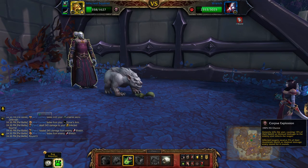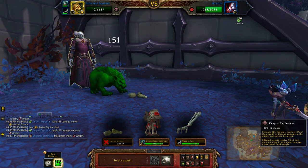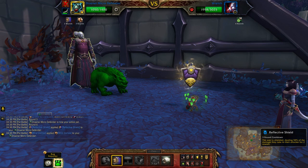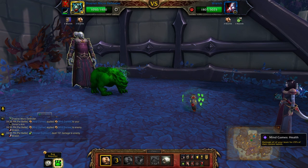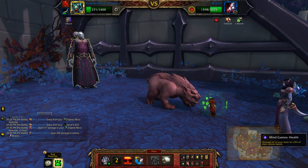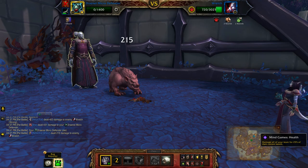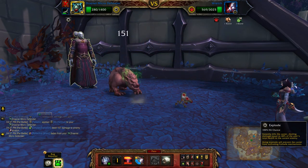Okay, now you want to hit Corpse Explosion. Then with the second pet, Selective Shield. Mine Games help. And explode.